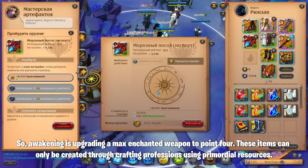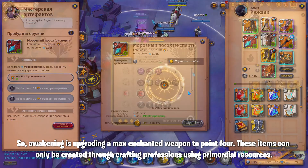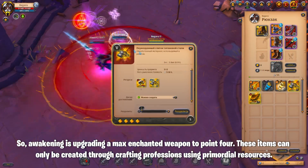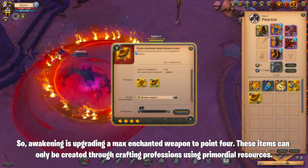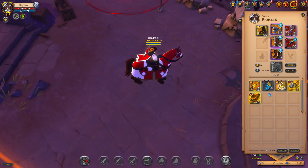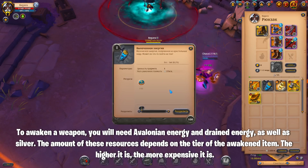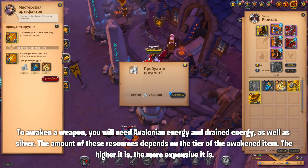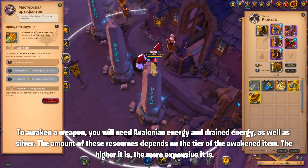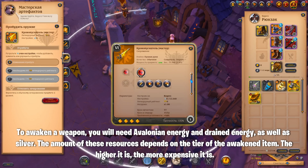Awakening is upgrading a max enchanted weapon to point four. These items can only be created through crafting professions using primordial resources. To awaken a weapon, you will need Avalonian energy and drained energy, as well as silver. The amount of these resources depends on the tier of the awakened item — the higher it is, the more expensive it is.